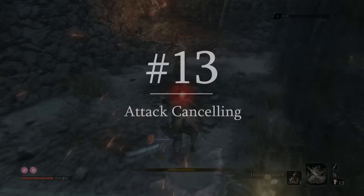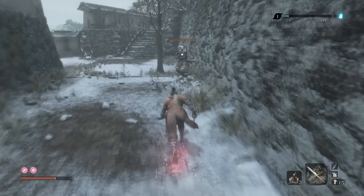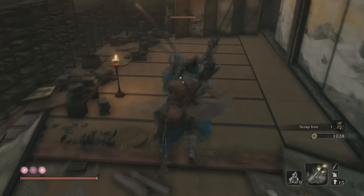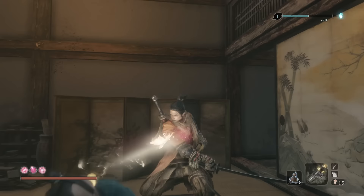What you're seeing here is attack cancelling, enabling a block as long as the actual swing isn't in motion. This is why it's important not to spam R1 attacks like you can in Souls games — this will queue your attacks, you'll do more than you intend to, and it'll make it harder to block cancel. Instead, consciously tap R1 once every time you attack so that you're always fully in control, and your enemy will eventually power through your assault while you remain ready to block at a moment's notice.